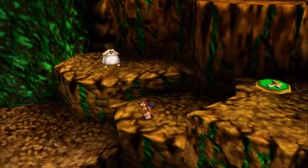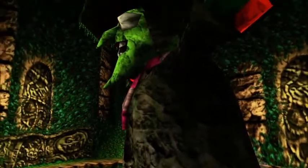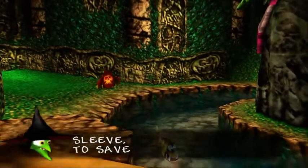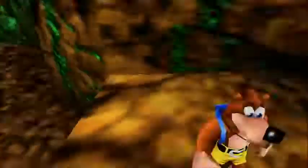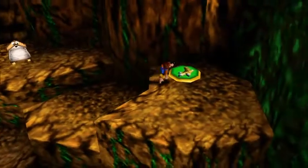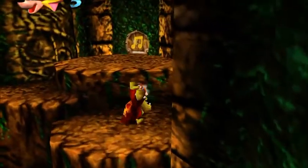I am in the room with the big Gruntilda statue. She says, 'Many tricks are up my sleeve. To save yourself, you'd better leave.' I don't feel like it. Gotta go over here, and we're going to have more of Gruntilda's lair to explore, which will be fun.